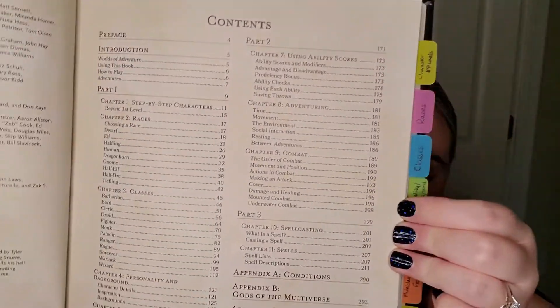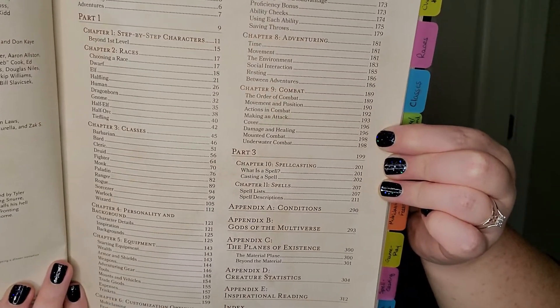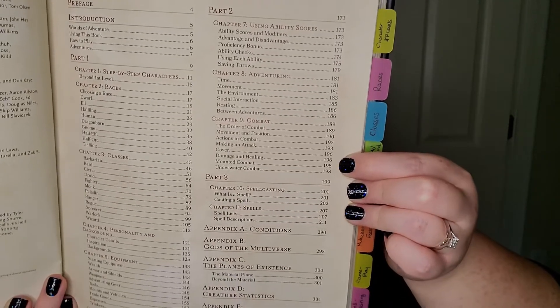If you're a player and you think you've got to read all of it, there are only a few sections you'll need. There's a whole chapter on spells you don't have to read if you don't play a spellcaster. The character-building sections are only a few pages each — if you want to be an elf, four pages; a fighter, a couple of pages. A lot of how I learned was playing as you go, and there are plenty of videos if you're confused.